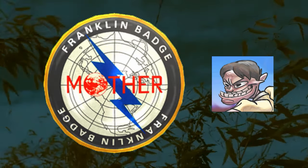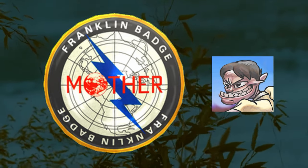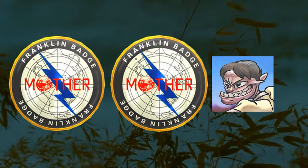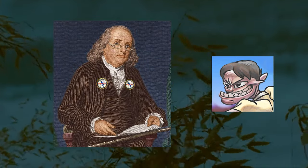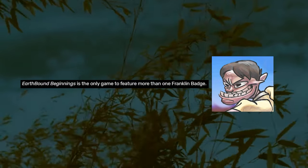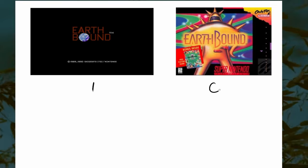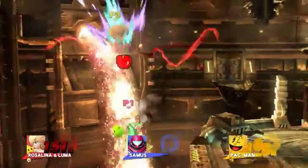The Franklin Badge is an item that can be used to deflect certain PSI powers back to their caster. According to the game's lore, the badge was once worn by Benjamin Franklin himself. If he wore one, then why are there two of them? Maybe he just needed one for each peck. Earthbound Beginnings is the only game in the series that has more than one Franklin Badge in it. The Franklin Badge is also an item in the Super Smash Bros. series.